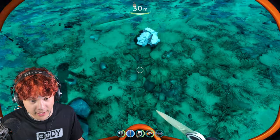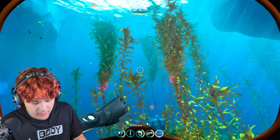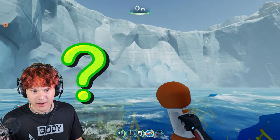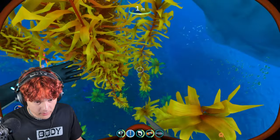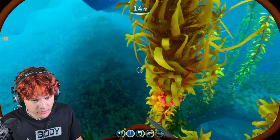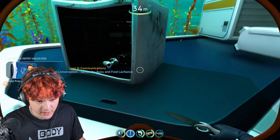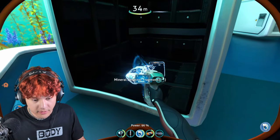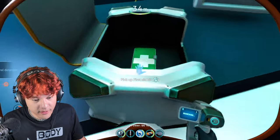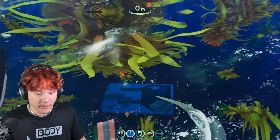We're getting close to the emergency supply cache. There's the emergency supply cache. Let's go check it out. What is this? A card? Do I need to scan it? Mineral detector fragment. Let's open this supply crate. A first aid kit. New blueprint synthesized. Let's go up to the surface and back under.